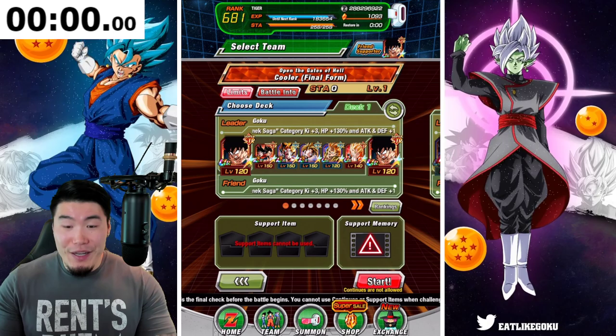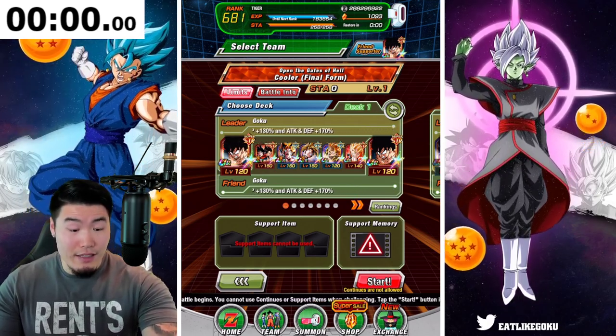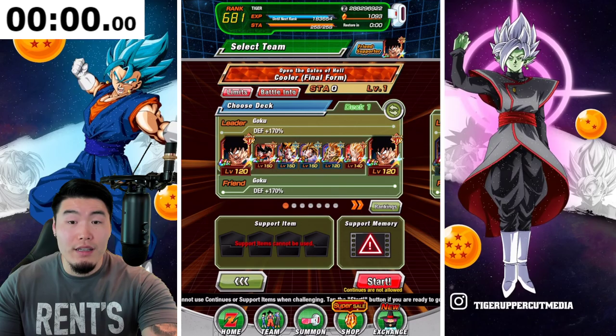He also doesn't have any additional damage reduction against AGL types, so you could bring some AGL types like I did. So this is the team we're going to start with. And if we need to make some adjustments, we will along the way, but I don't think I'll have to. I think this team will be fine. Alright, here we go — level 1. I'm going to hit start and start the timer at the same time. 3, 2, 1, go.